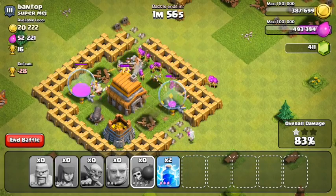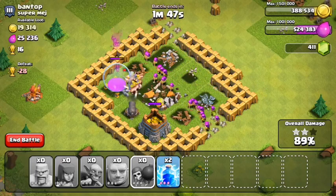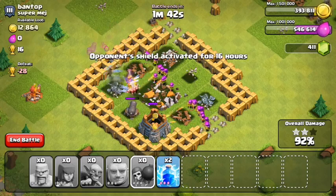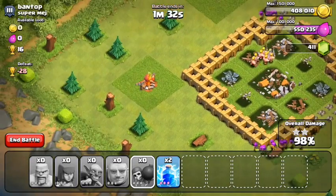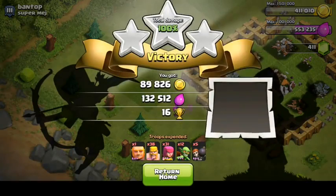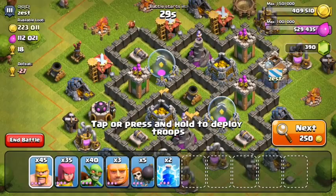With only cannons and archer towers left, we're going to destroy this guy and get three stars. Pretty solid raid. For a Town Hall 5 he had some really good upgrades — walls were level five — but he definitely needed to redesign his base. Because his most important defenses were on the outside we were able to three-star him. Checking the resources: 16 trophies, 89,000 gold, 132,000 elixir, and a 6,000 resource bonus from being in Silver 2.